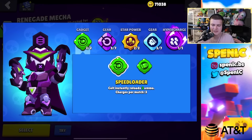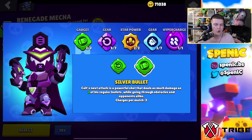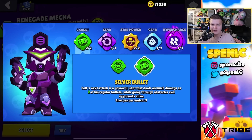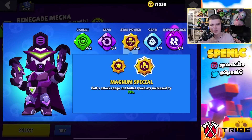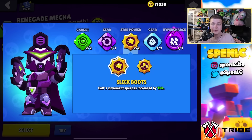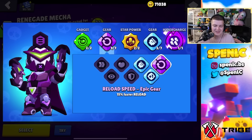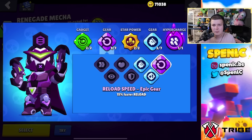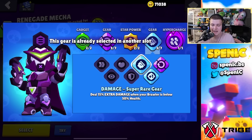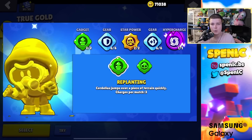Colt: speed loader gadget pretty much always, but silver bullet is good on specific maps like new horizons or against Sandy and throwers. For star powers it's basically 50/50 personal preference — magnum special suits my playstyle with increased attack speed, but steady smokes is great especially against snipers. For gears: damage and reload — the reload gear is the main reason you play Colt.